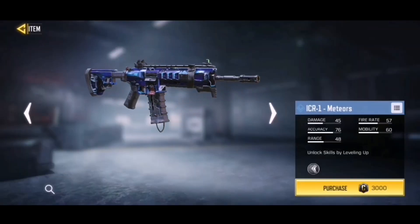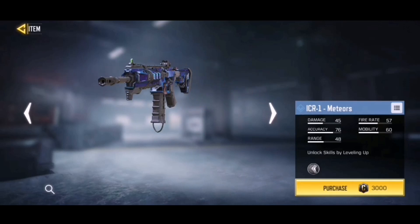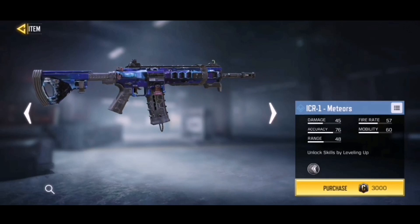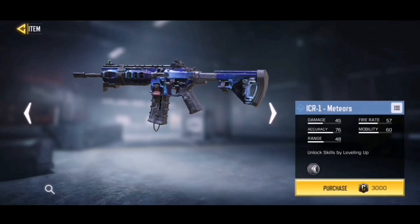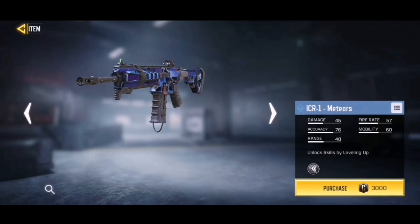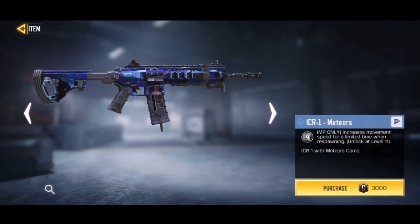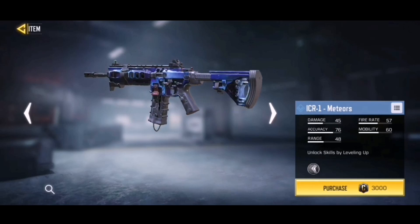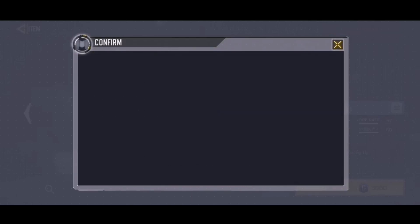The thing we're all here for — the ICR-1 is here, and it actually has a very cool camo. The ICR-1 Meteor. I never expected them to put a camo on the free version of this gun; I was expecting just a normal base gun, but you're actually getting a rare camo. It's only 3000 credits. It has a skill — I think it's the Fast one — increases movement speed for a limited time when spawning into the game.